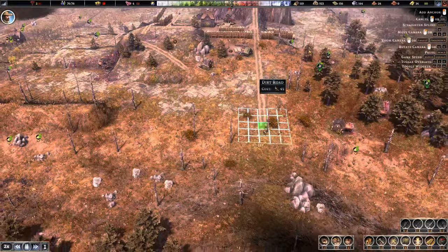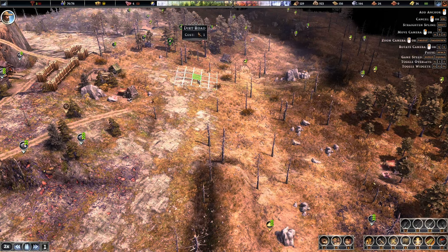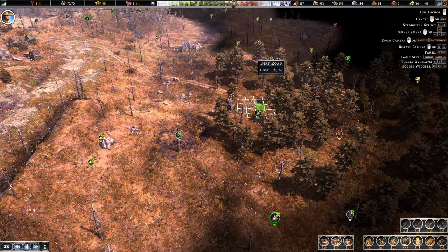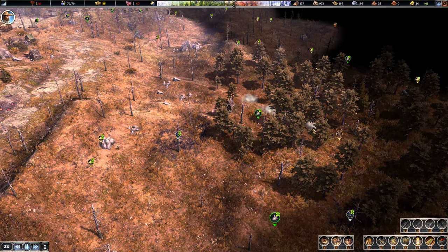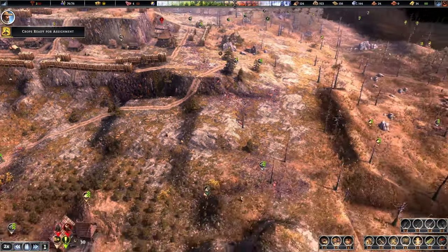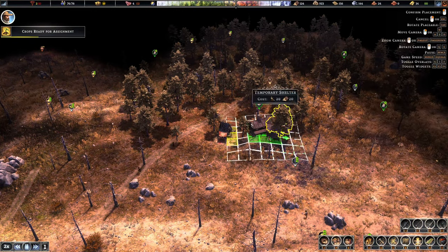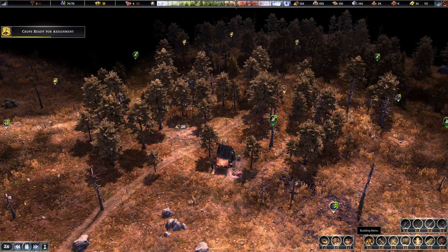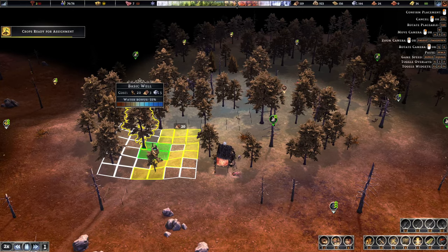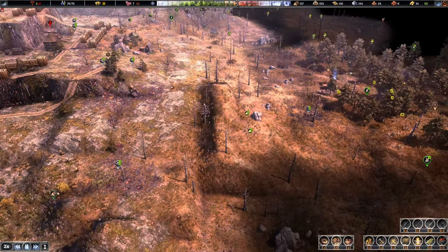We definitely want to get our road systems sorted out. Get the road going this way - we can delete this road at a later point. I'm going to get it going right to the forester. Make it faster because that is a bit of a trek. And because it is a bit of a trek out here, it would be a good idea to get a temp shelter so that they have food readily available, especially the hunters too.